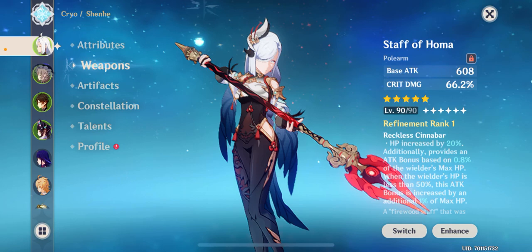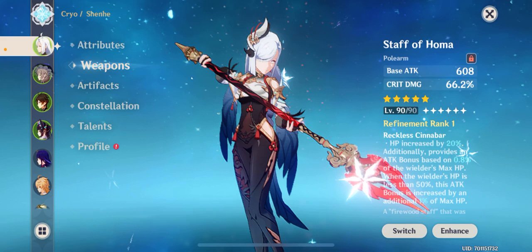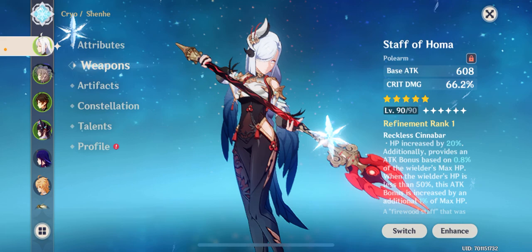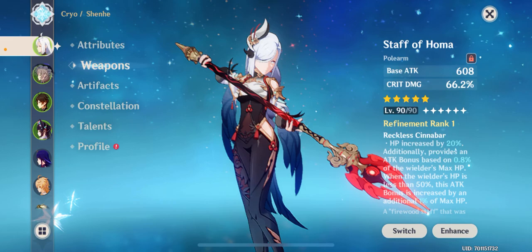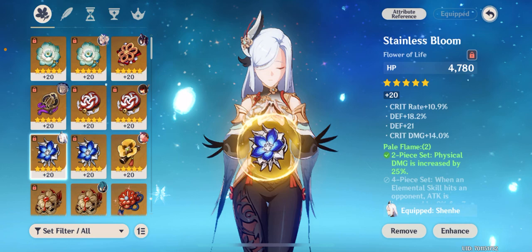Another thing that could make Shenhe even stronger is if a polearm with an 88.2% crit damage substat comes out — like how the Aqua Simulacra and the Redhorn Stonethresher both come with 88.2% crit damage. Yes, I'd be sacrificing base attack for that, but this build revolves around crit damage rather than base attack, so that would be a pretty major upgrade for Shenhe.